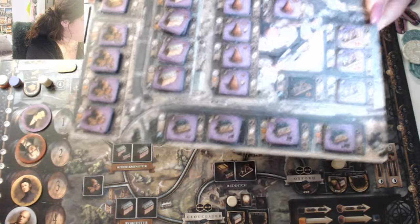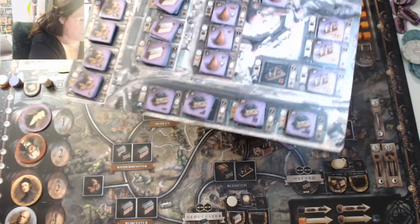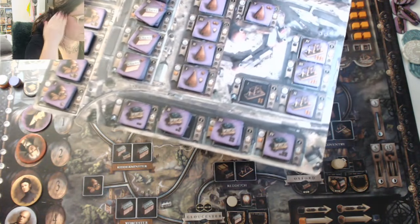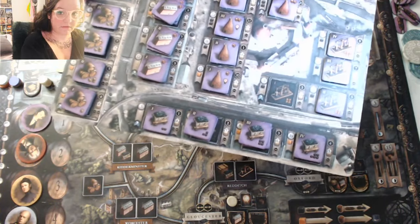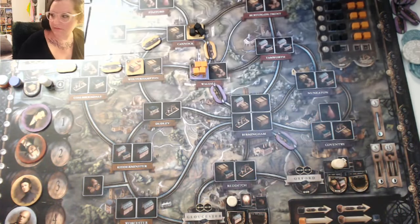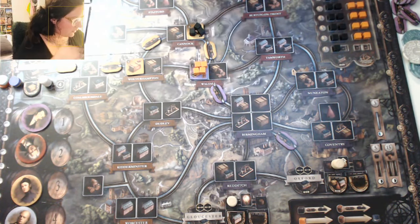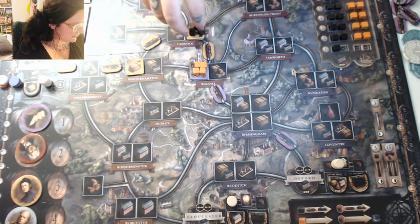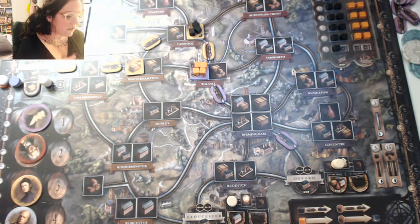Set your player board up according to what the board shows — place tiles labeled one through four, sometimes five, all the way up to eight. Some levels have two tiles each, and some only have one. That's how you set up your player board. Now I'm going to come back to the main board.